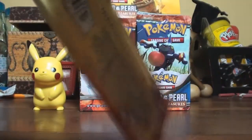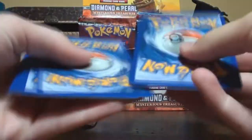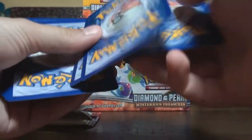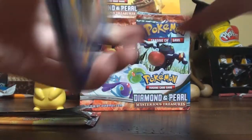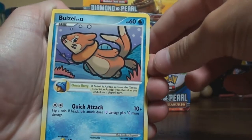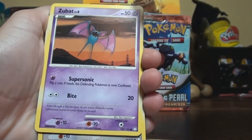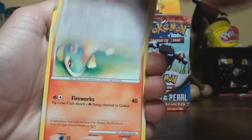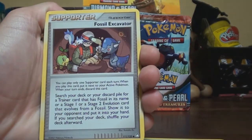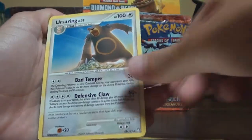This is a Garchomp pack. Vulpix, Buizel - that's a cool looking Buizel - Slakoth, Paras, Zubat, Happiny, Quilava, Supporter Fossil Excavator, Night Maintenance, and Ursaring for the rare.